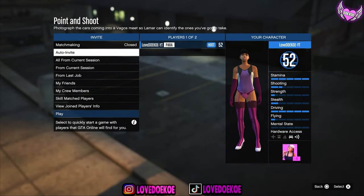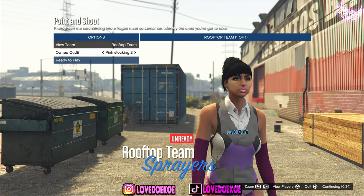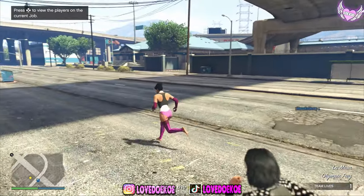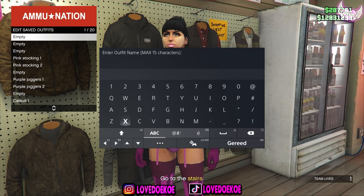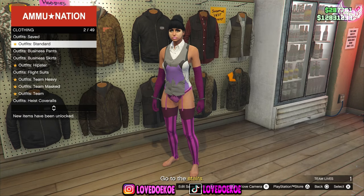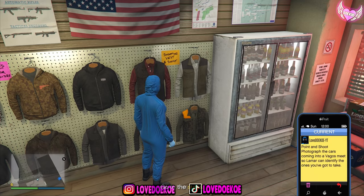Now switch your outfit from current, one time to the right, then another time to the right, and ready up to play. Now make your way over to the emanation store. Once you're by the emanation store, save this outfit in slot number 1 and call it X. Now what you wanna do is make your way over here to high school rules and equip one with the gas mask on it. And now you can quit the mission through your phone.